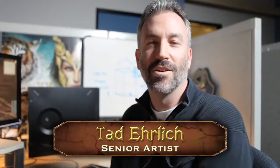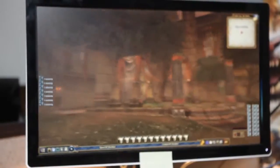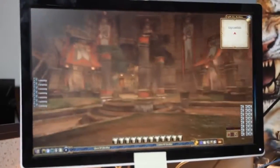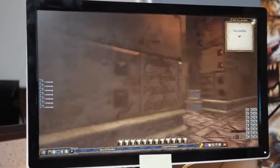Hey everyone, my name is Tad Ehrlich. I'm a senior artist here on NeverQuest 2. Today I'll be showing a sneak peek of Sky Shrine Courtyard. When the player comes in, they're probably going to be in this area. The entire zone is set up into three separate districts. The first one we'll go to is the Government District.